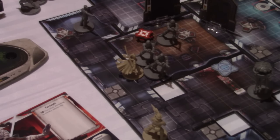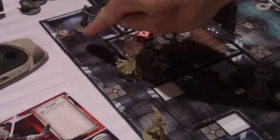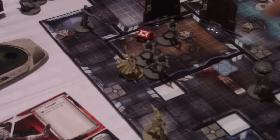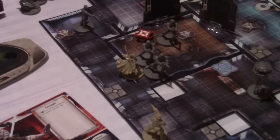Fenn saw what happened to Diala and he's starting to sweat a little bit. He's going to try and make a break for it all the way down here. Because if he can suffer strain and get adjacent to this terminal, he'll have one attack left — maybe take out this guy. At least something will go the rebels' way for this round.